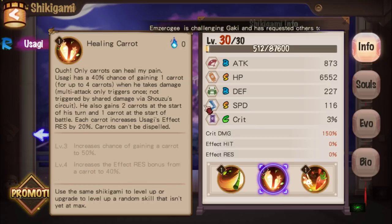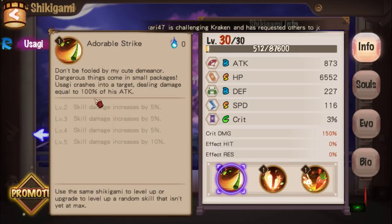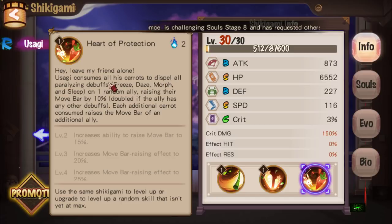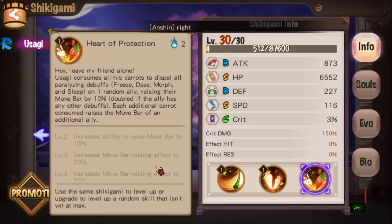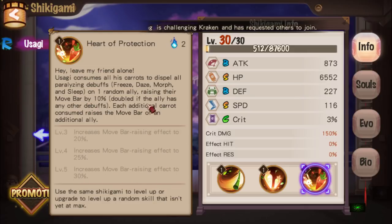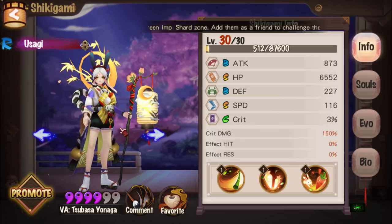So it's up to 60% chance of gaining a carrot and effect resist up to 40%. His second skill consumes all his carrots to dispel all paralyzing debuffs — like freeze, daze, morph, and sleep — which currently can't be dispelled by existing dispellers like Army Owner. It also increases the move bar of an ally by 10%, up to 30%, doubled if the ally has any other debuffs. Each additional carrot consumed raises the move bar of an additional ally.